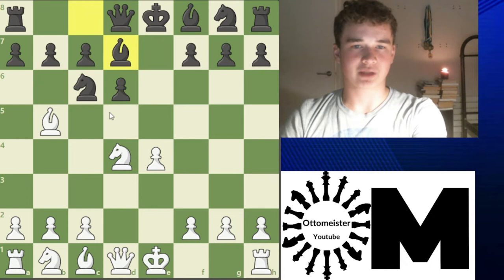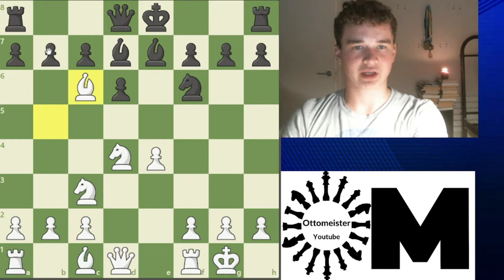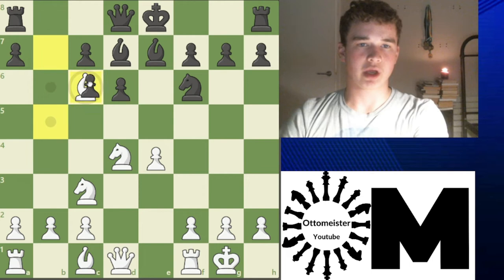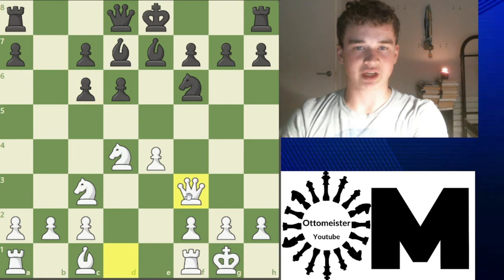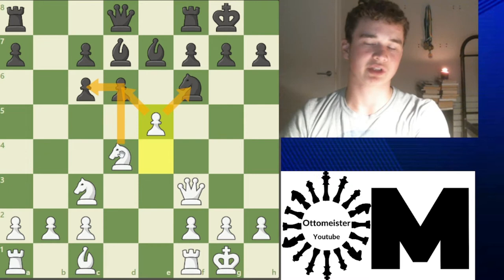After castles, Nf6 could be played. After Nc3, Bb7, looking to castle. Normally here we take, take, and it doesn't make sense for black really to take back with the bishop. We've given up the bishop, but we now have this nice knight. After Queen F3, castles and E5 — a very nice idea. We're hitting both this and this. There's a game that Boris Spassky played in this line, and I recommend you do your own research and look at that game as well.